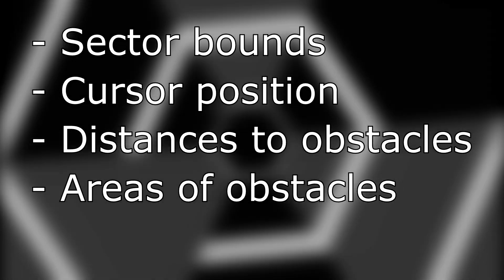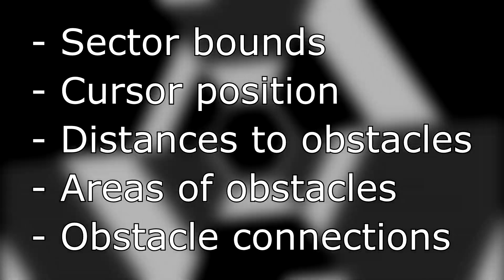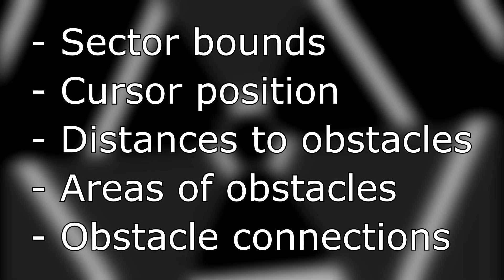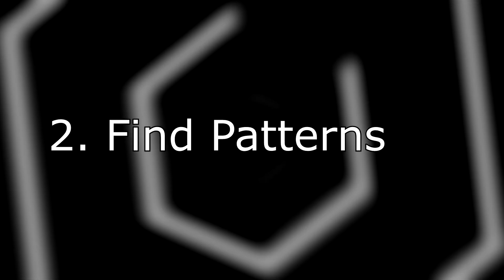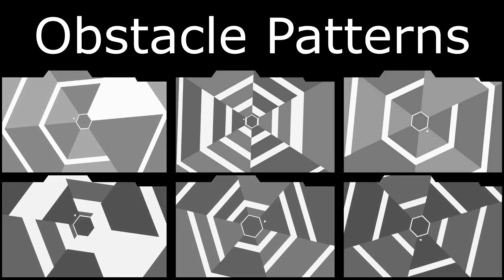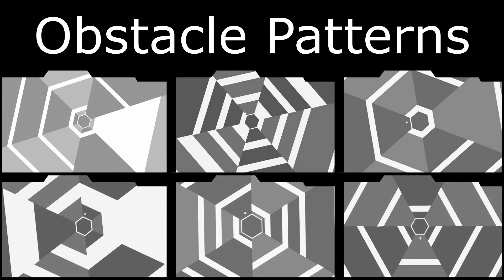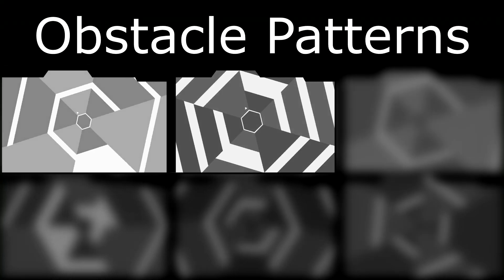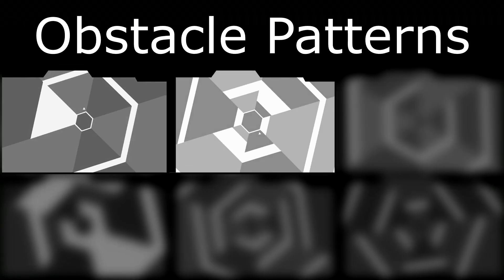And that's essentially all the information we need to extract from screenshots of the game. Now that we know where each sector is, where the cursor is, how far away and how large the obstacles are, as well as connections of obstacles across sectors, we are almost armed with all the knowledge we need to actually play the game. There is just one more thing we need to do, and that is to find certain problematic patterns that the obstacles can form. Obstacles in Super Hexagon can form one of six patterns, and there are two specific ones that we need to detect and specifically handle.